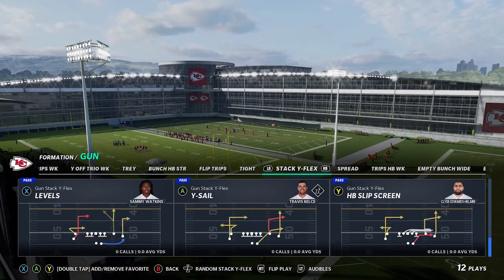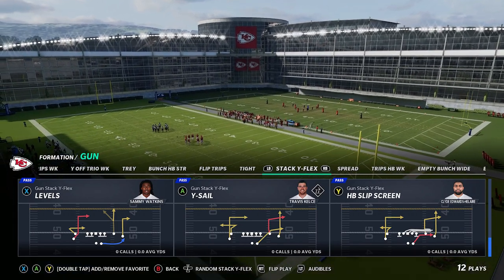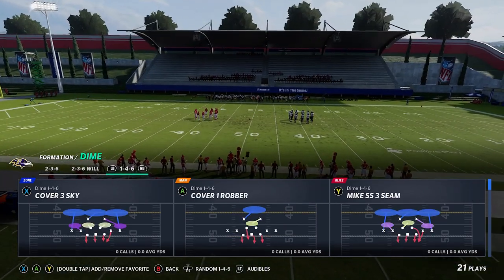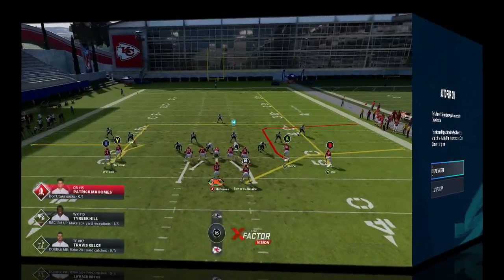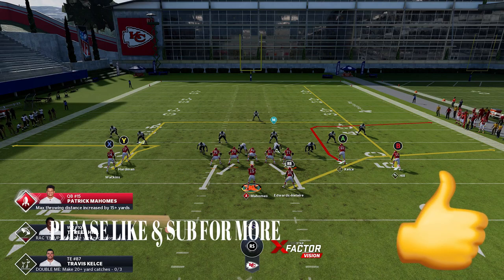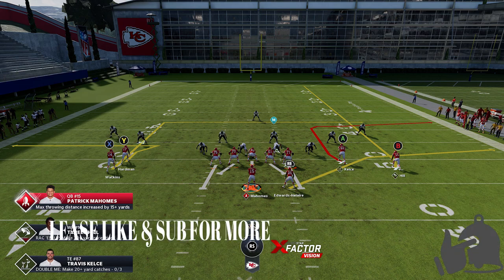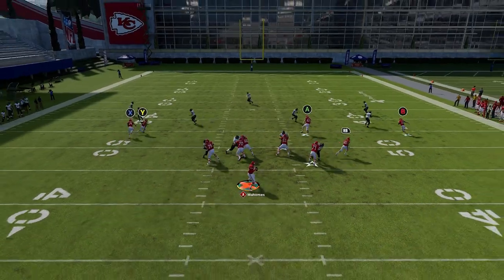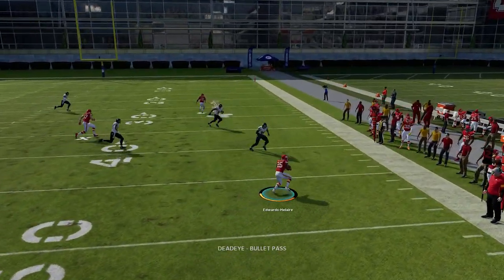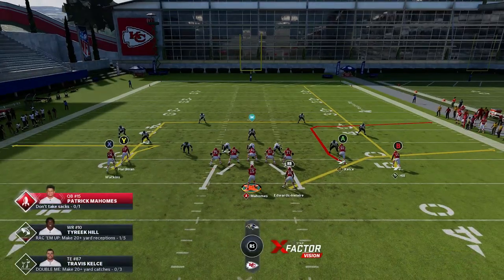Let's move on to some of these other plays. I love the Wise Sail — that's a very good play. We're going to pick random nickel defense to start. The number one thing with this play is the running back in the flat — that's going to be my first read. If it's zone coverage, it's pretty much always going to be that running back. You can see the streak just pulls him open — this works pretty much every time against anything but hard flats.